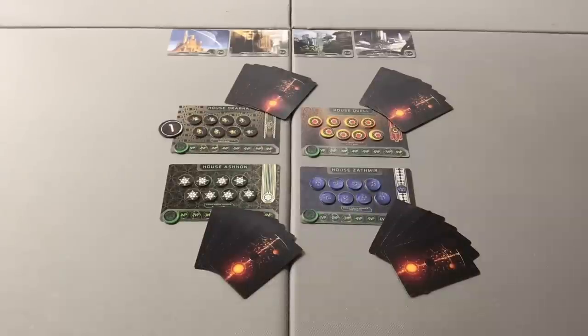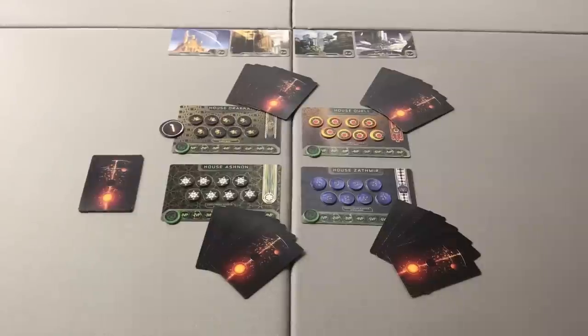We first enter a deal phase where each player is dealt five cards. In a two-player game, deal each player six cards. You will have some cards left over once all cards have been dealt — this is perfectly normal and as the game is intended.